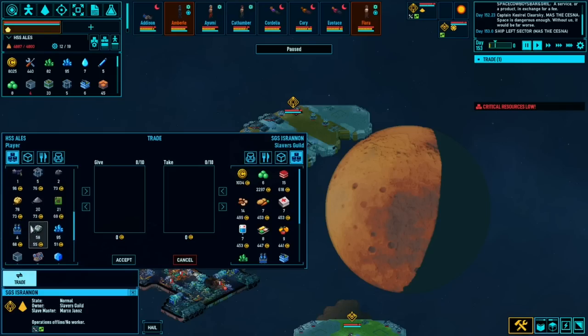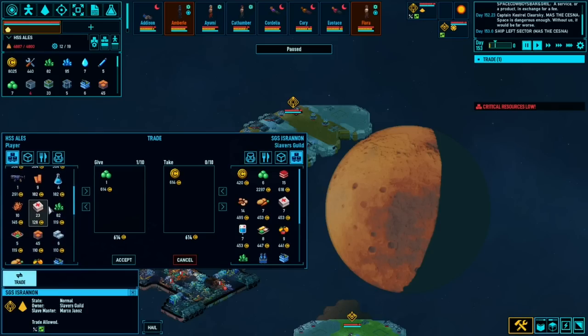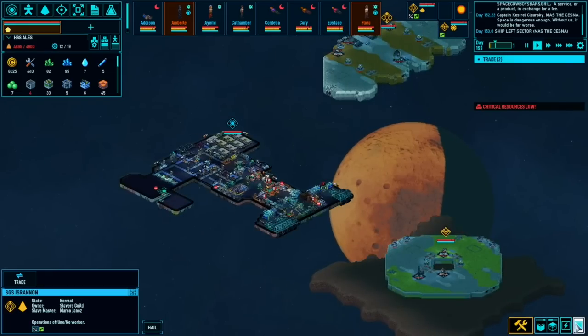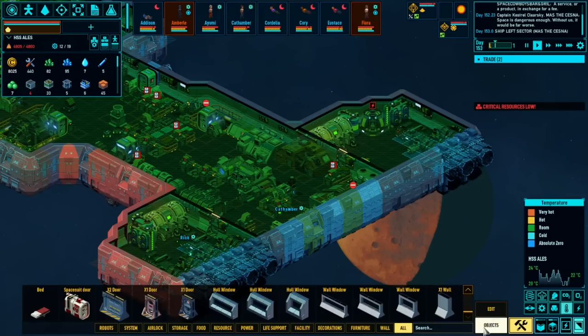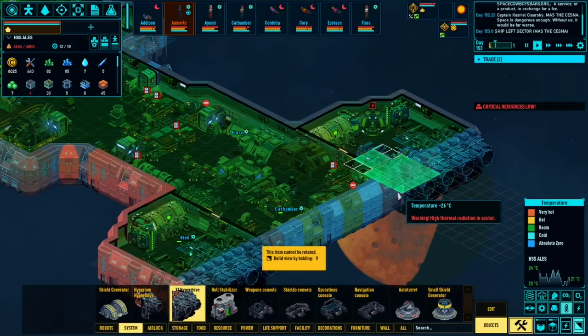I'll sell you a bit of fuel - I don't want to sell you weapons though. I'm going to sell you some fabric. We could take the water but we'll hang on for now. Oh, that's a really hot sector - let's keep an eye on temperatures. These engines are all broken! We've gone over our limit. Let's put another engine in there - I didn't notice that we must have jumped over our weight limit.